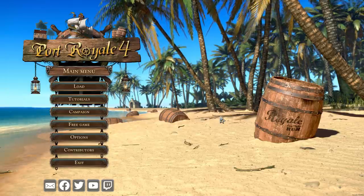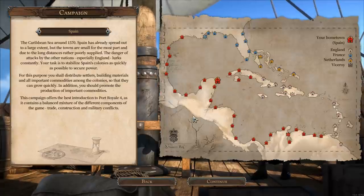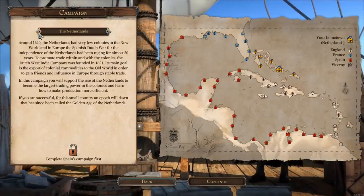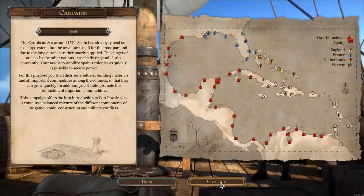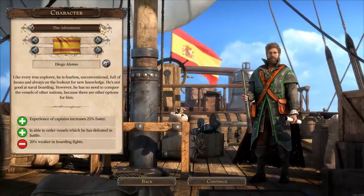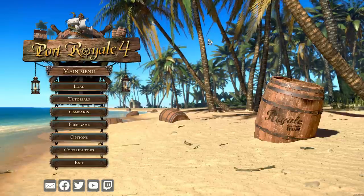You've got four nations to choose from — four factions: England, France, Spain, and the Netherlands — and each one has a campaign. Not only are there four campaigns to play, but each one can be played as a different leader, and there are four different leaders. So there are actually 16 different campaigns to play. You've got the adventurer, the merchant, the buccaneer, and the pirateess. There's a lot of replay value to this.